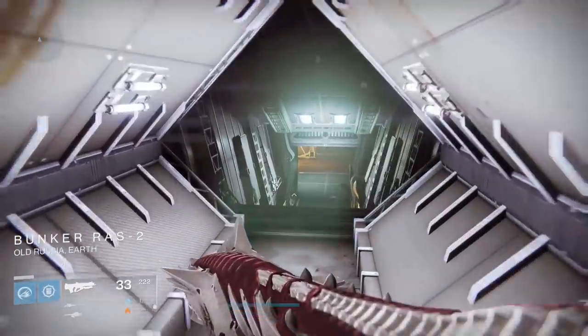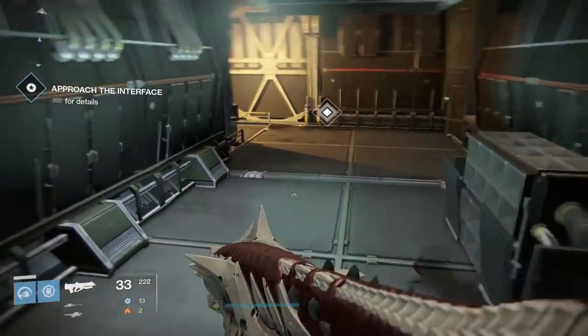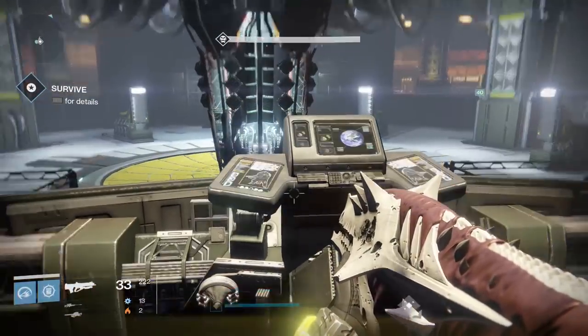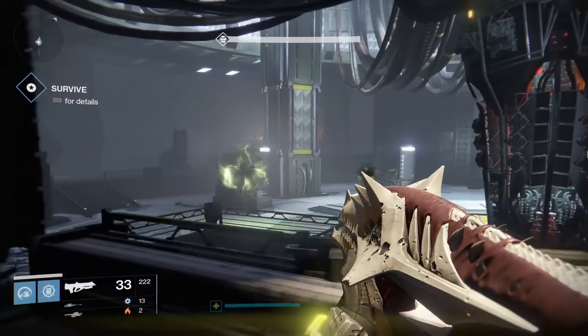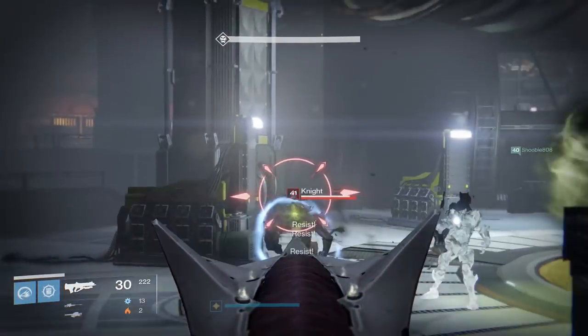Anyway, head into the mission. You're going along the same path as the Siege of the Warmind mission. You'll get to the control panel and then have four sets of Hive and Taken Knights that are going to spawn. You should pay attention to the order that they spawn in. There are four waves of knights, followed by a boss wave.